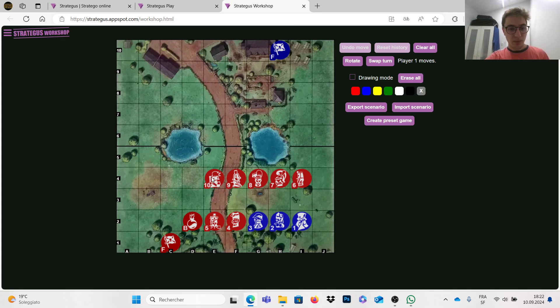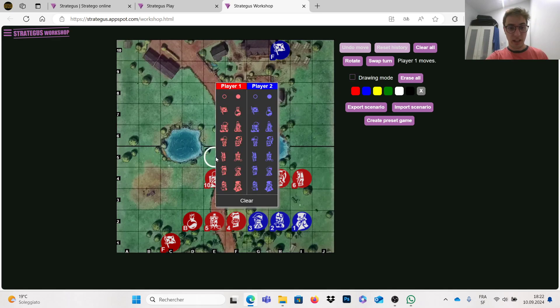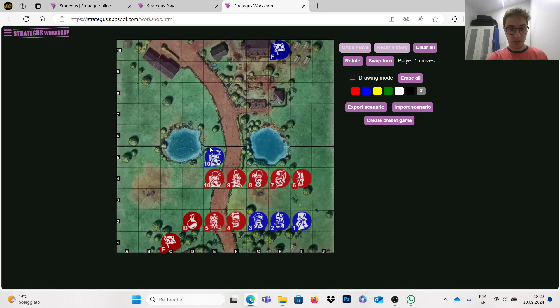The number 10 will die if it moves onto a bomb, just like any other piece — so it's always a risk to attack an unmoved piece because it could be a bomb. Second, if the enemy marshal — the number 10 — is encountered by another number 10, they will both be removed from the board. Any piece attacking the same-ranked piece will result in both pieces being removed.